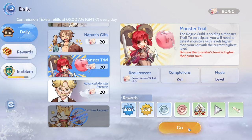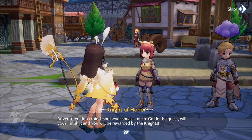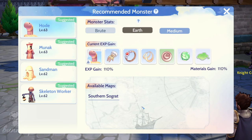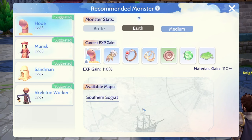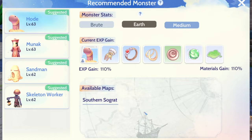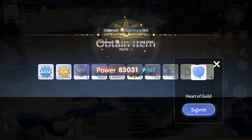Monster Trial is a slightly more challenging solo daily quest in which we are commissioned by the silent and stern Knight of Marshall to defeat monsters of higher levels than our character. We make use of the Recommended Hunts window that automatically pops up when this daily is accepted to check our options. At level 61, the options were Skeleton Worker at level 62, Sandman at level 62, Moonak at level 63, and Hoj at level 63. After defeating 50 of these monsters, we return to the Knight of Marshall to receive the usual rewards and the Midgard Holy Emblem.